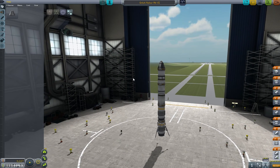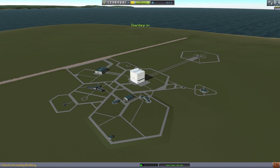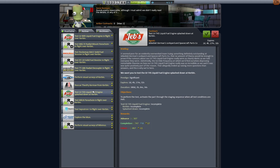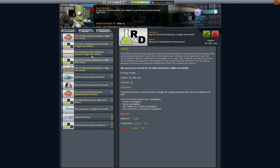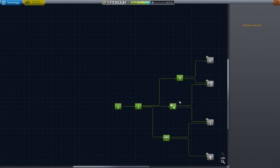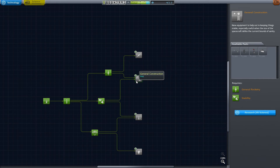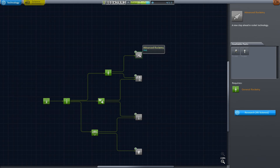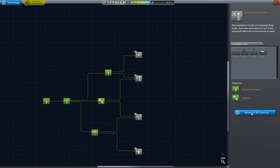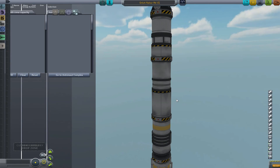Let me check the contracts. I wonder if they gave me a contract for rescuing him — I don't think they will. I think the rescue ones are different. Explore the Moon — we'll grab the moon one since it never expires, and beyond that we won't worry about it right now. We have 47 science. I kind of want to grab these because it gives us the strut connectors as well as the launch stabilizer. Yeah, we're gonna go with that. Now we have more to work with.